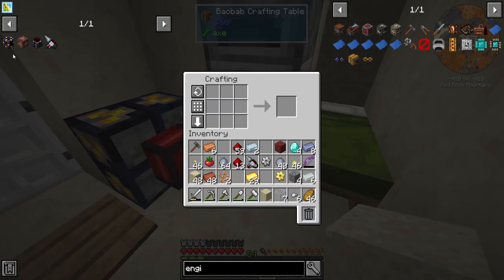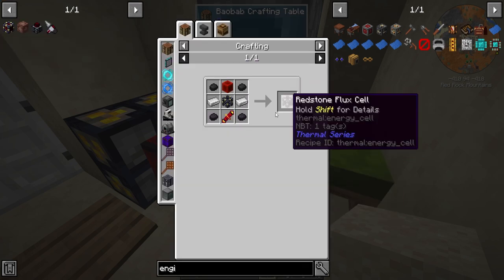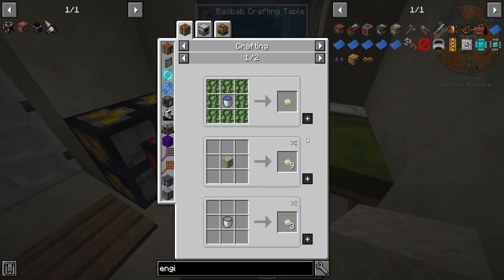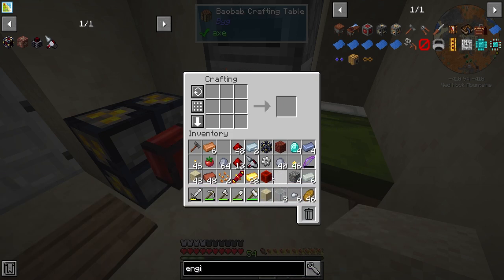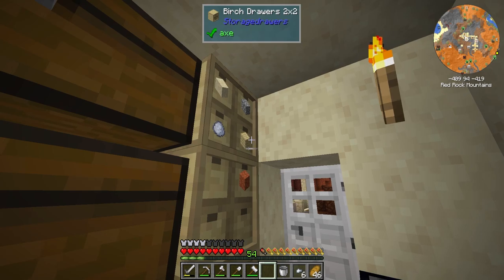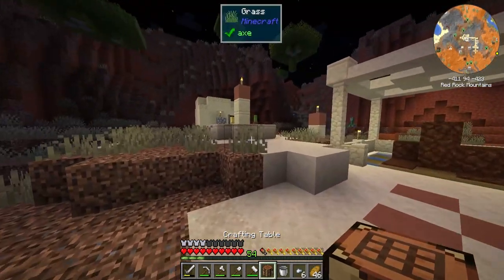We can go ahead and craft up the cell frame. For the redstone coil, you might be wondering how we're going to get cured rubber — super simple. We just need to make rubber, which requires dandelions around a water bucket. I actually prepared a bunch of dandelions, so we're going to grab a crafting table and bring it out by the infinite water source.